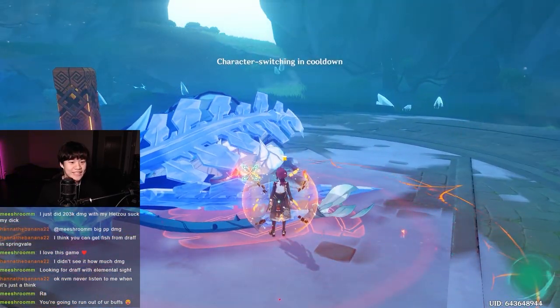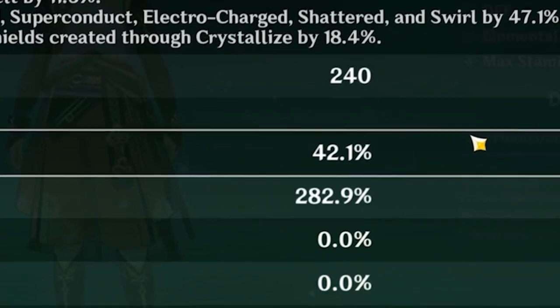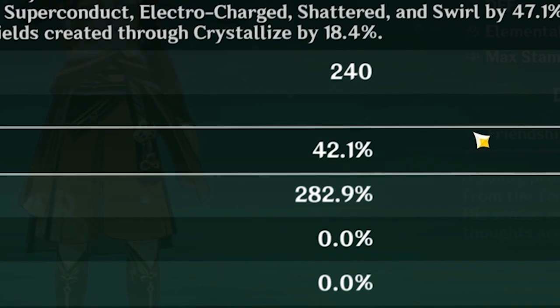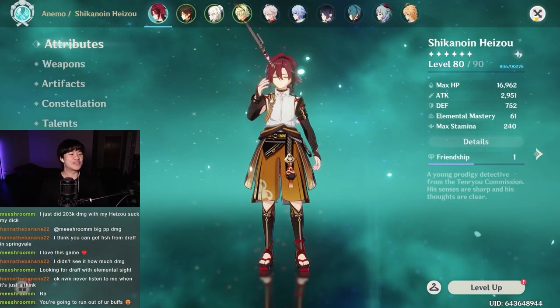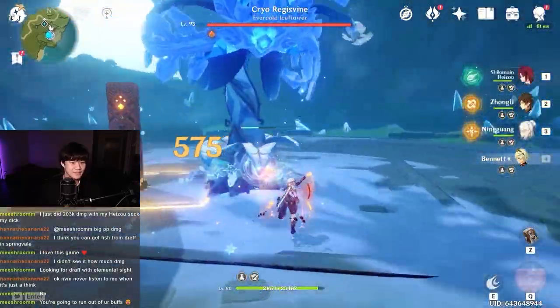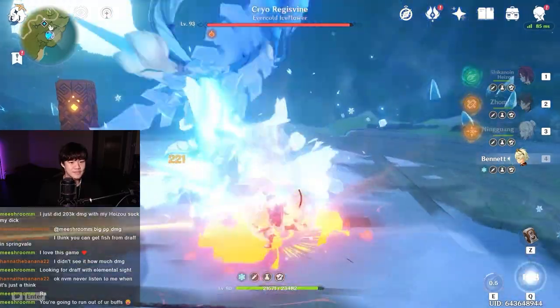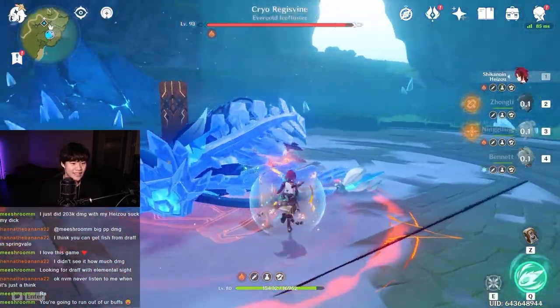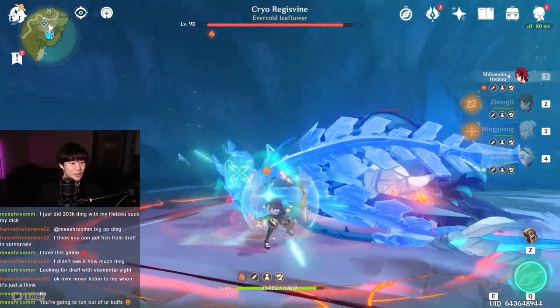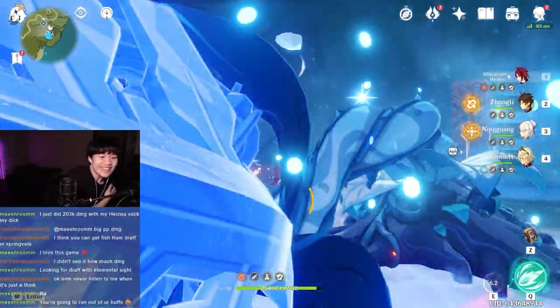Ningguang, Heizo — this is the right buff. Now we use the potion. 42% crit rate, 282% crit damage. We have everything. We just need to hit it. Why? Ningguang, Heizo — that's the right one again. Let's go. Let's go. Let's go!